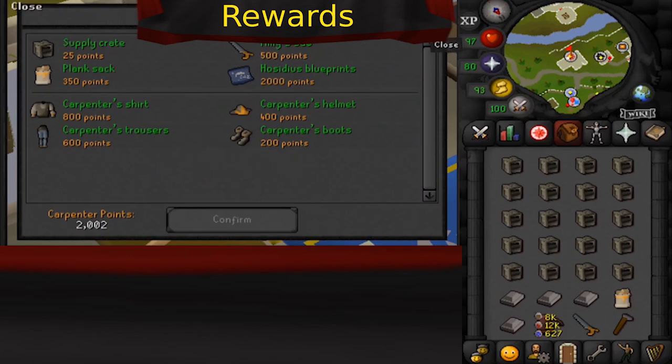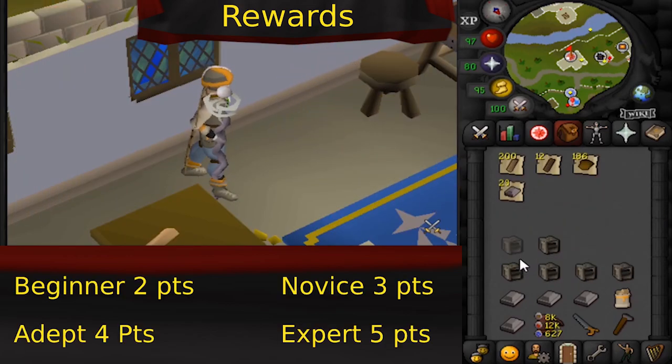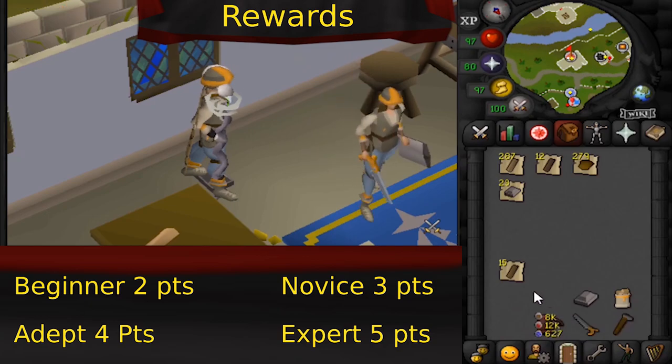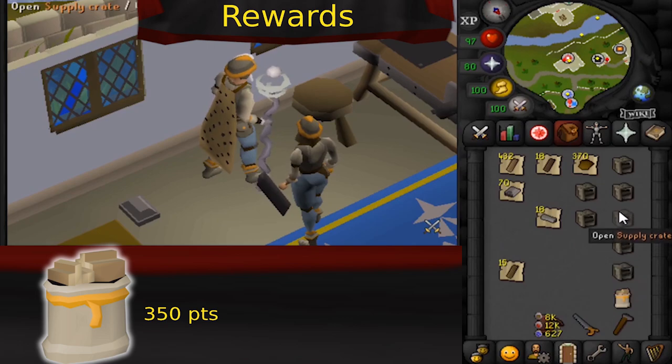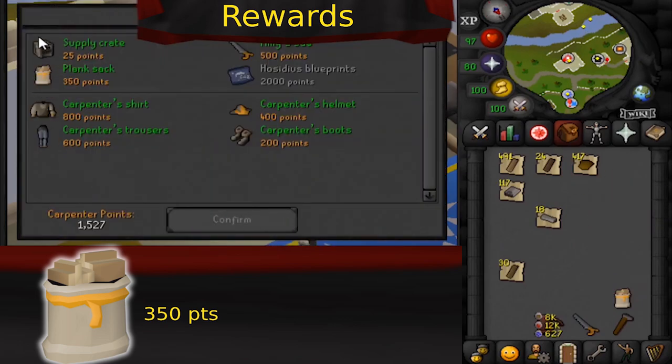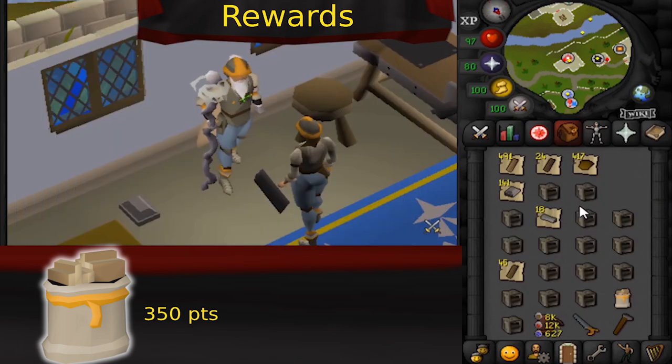After completing a contract, you'll receive points: two for beginner, three for novice, four for adept, and five for expert. The first thing you're going to want from the reward shop is the plank sack — it stores more planks and is amazing for the minigame, so get this first. After that, it's completely up to you.